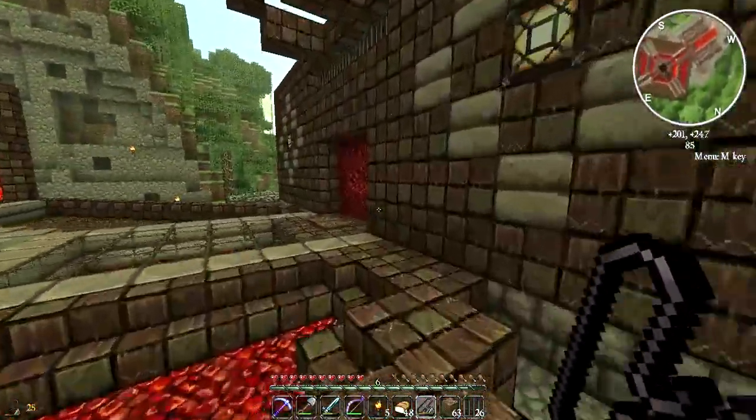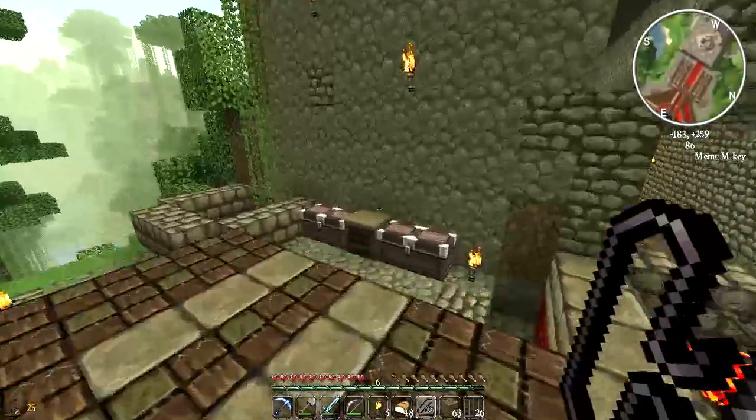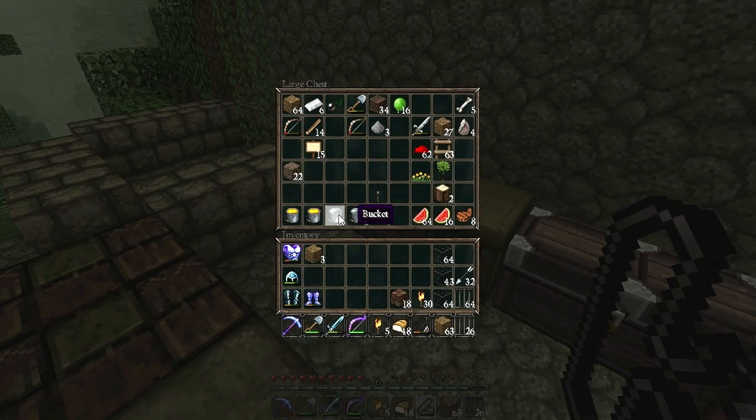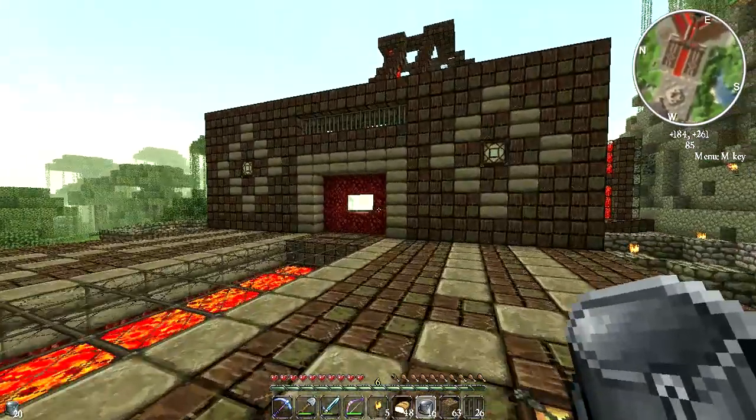What we need to do now is just carry on working on this Nether Portal Temple. We're going to need to head back into the nether so that we can get some more netherrack and, more importantly, some more lava. Because we need a butt ton of lava to complete what we want to complete here. I'm going to be taking all 16 of my buckets back into the nether.